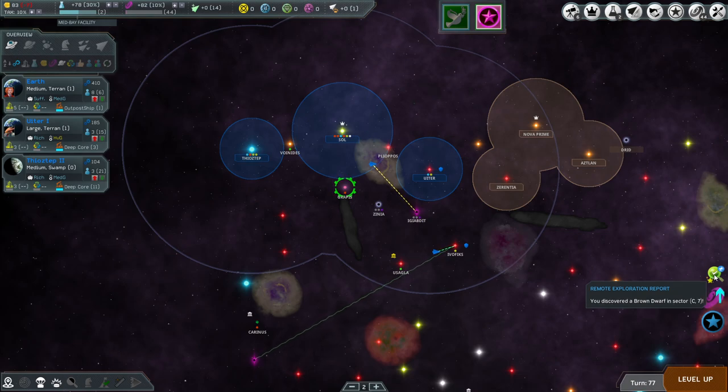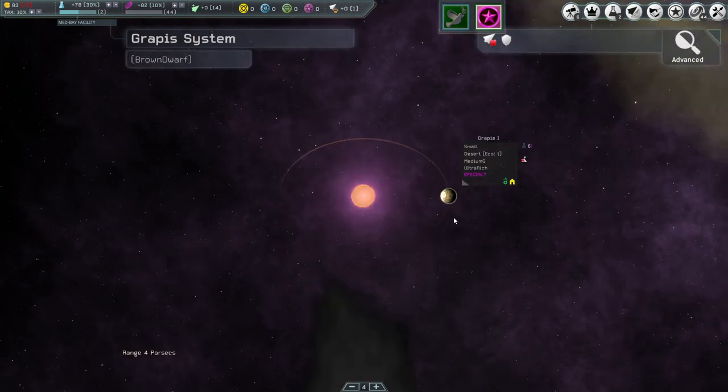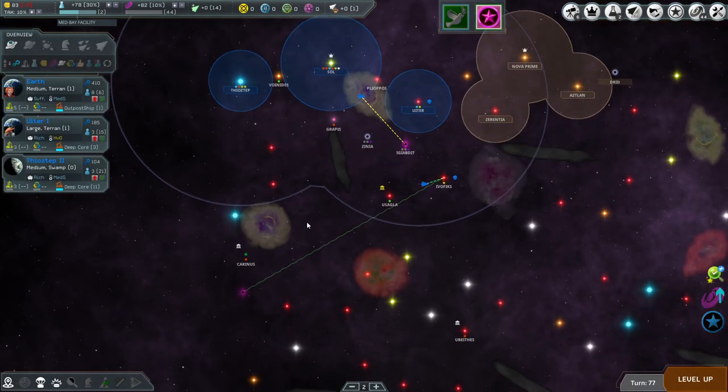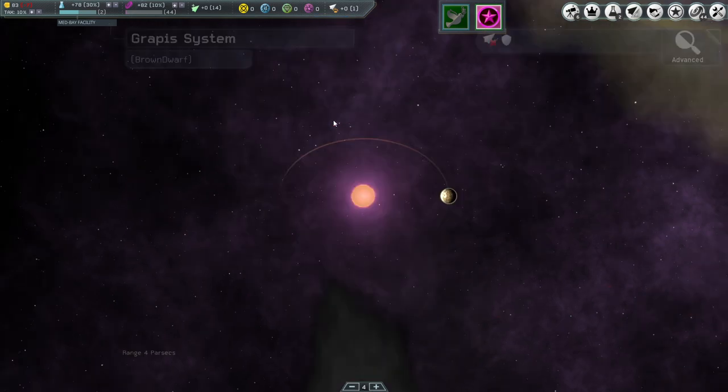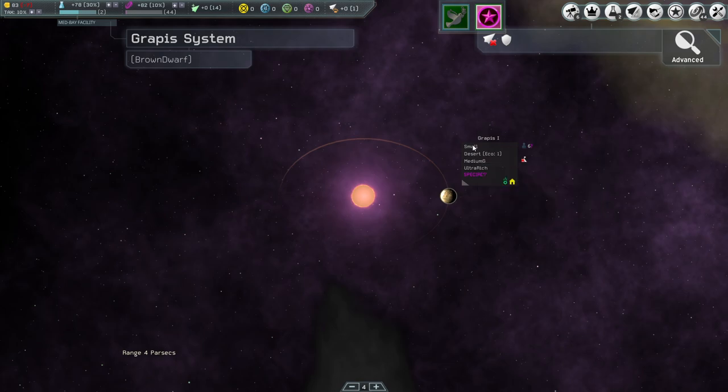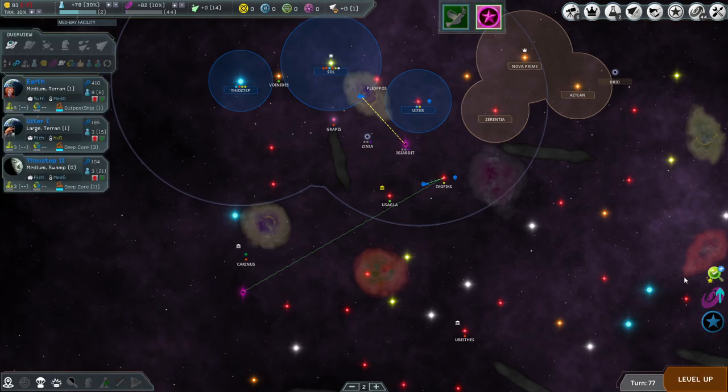We should exploit the brown dwarf at Grappus. Over there — ultra rich eco is good, medium G, small size, desert biome isn't great but ultra rich is — 8 per population. Small is not fantastic and you can't really do much about size. That's the most important value — if it's huge you can fix everything else.